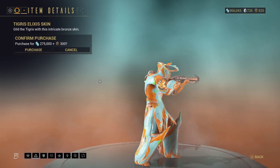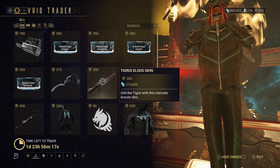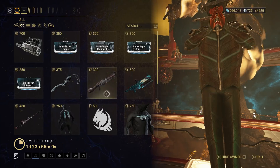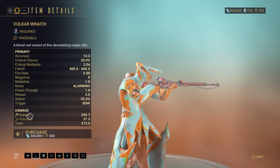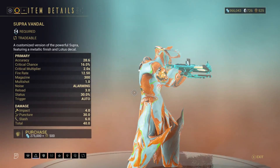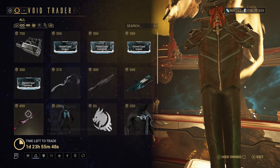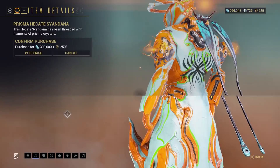There is the Tigris Elixir Skin — just a skin for the Tigris, not an actual Tigris. There is, however, the Supra Vandal, which is a great primary, but there is also the Valkyr Wraith, which is also a pretty good primary. Choosing between those two depends on whether you have one or the other. The Supra Vandal is Mastery Rank 14, while the Valkyr Wraith is Mastery Rank 7, so pick them up in order. The Valkyr Wraith is actually a pretty good sniper rifle. There is the Prisma Heikate Syandana — I love the effect on Prisma weapons.